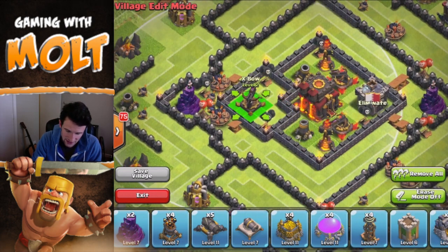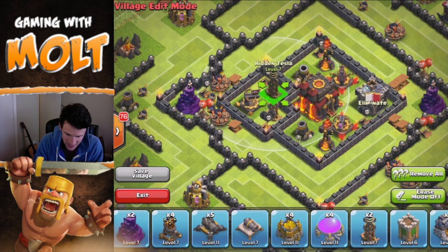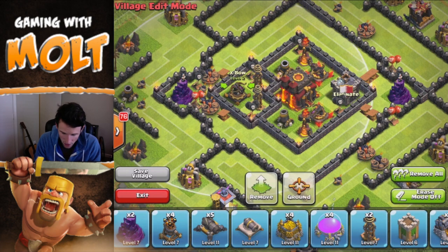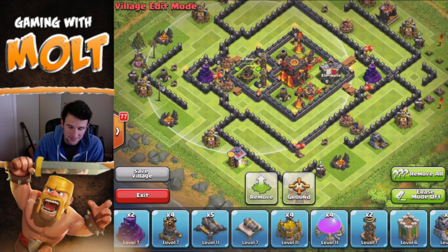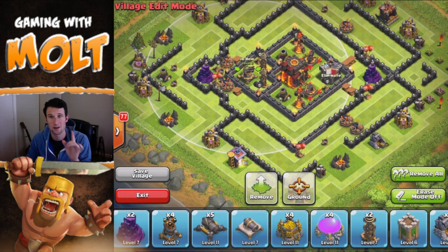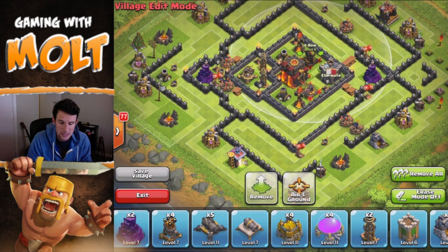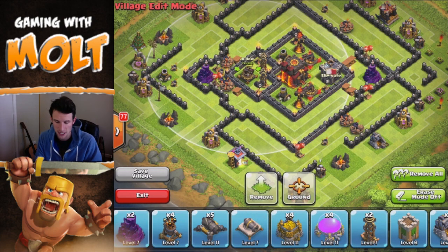Next we have this X-bow up here that we're going to put in the corner right there, and we have two teslas to bring in to help protect that, as well as the Town Hall. As you can see, these teslas are also protecting that inner ring of the base. This X-bow right here is set to ground, and these two are set to ground and air. The reason this one's ground is because it covers a lot of the base, while the other two protect both air and ground. It's also level 2; the other ones are level 4.